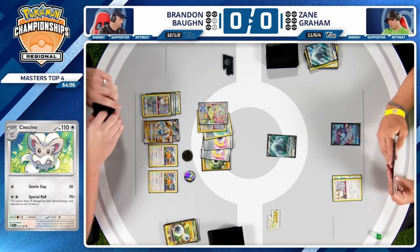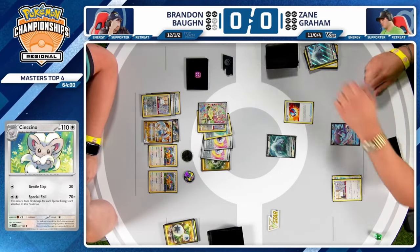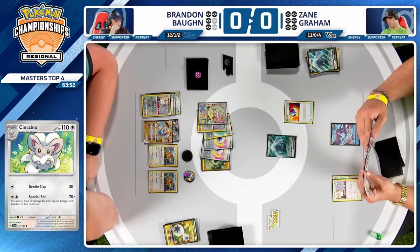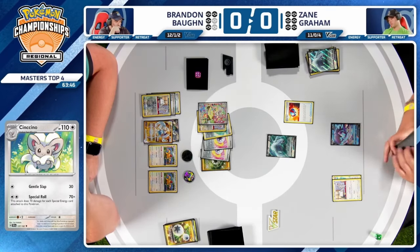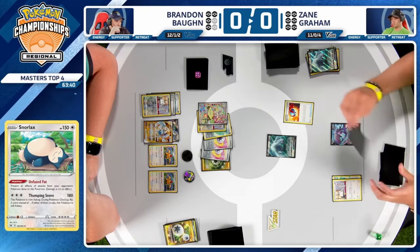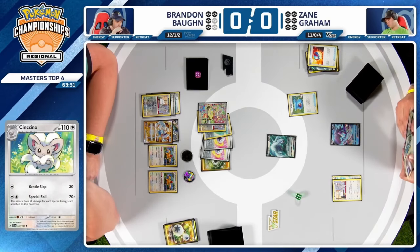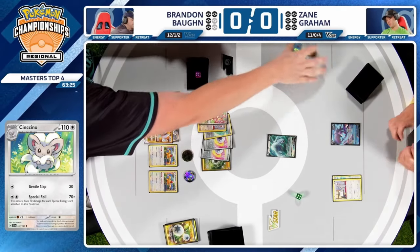The clock is ticking now for Zane. Zane needs to find a response knockout this turn — otherwise Cinccino is just going to roll out of control and use Special Role to knock out every Pokémon Zane has in play, and the prize lead is going to become unsurmountable. Zane doesn't even have access to something like Snorlax to potentially return KO the Cinccino without giving up another two prizes.